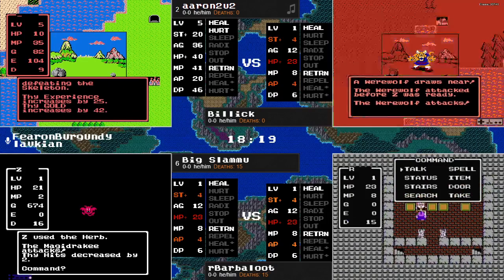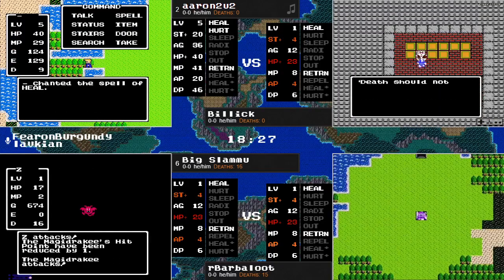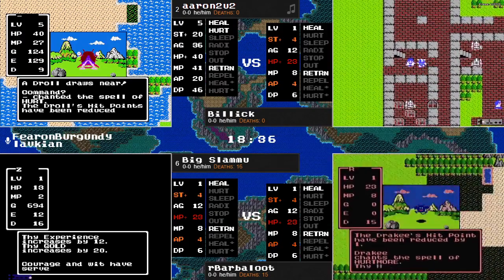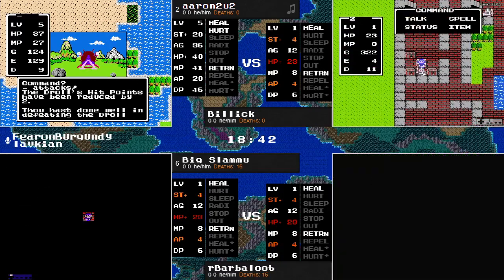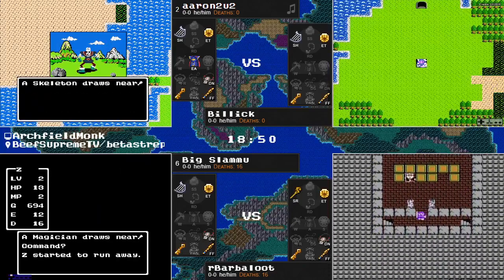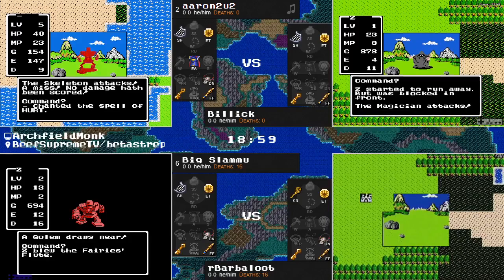The weapons and armor in the shop were the club, the copper sword, the leather armor, the full plate, and the magic armor. There's a werewolf that's going to hinder that progress. Big Slammy has now gotten 12 experience and is level 2. We know between levels 2 and 3 there's 18 power to be had, but is Big Slammy actually out of jail or not?